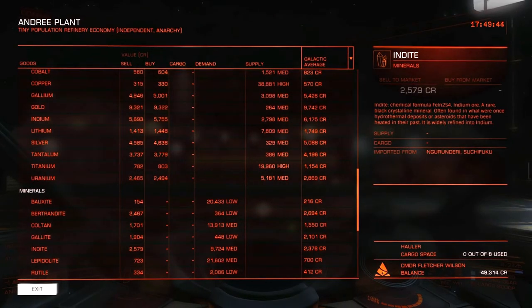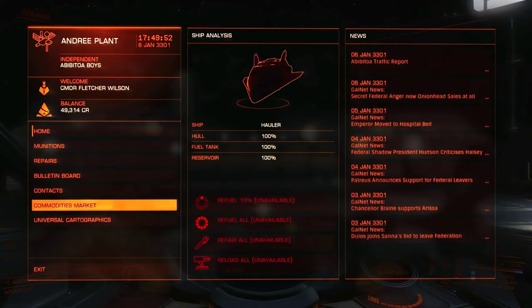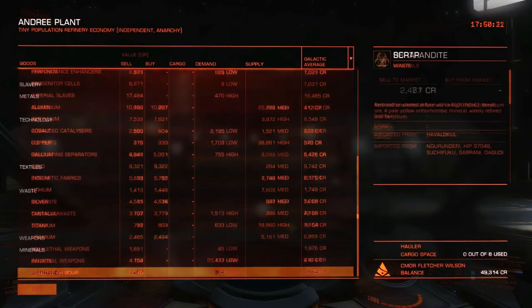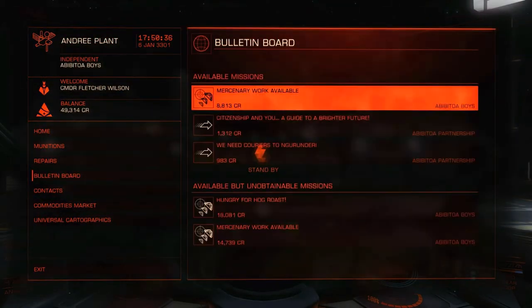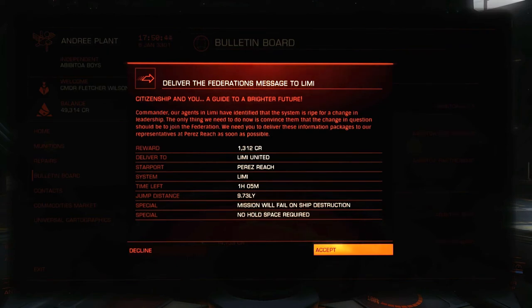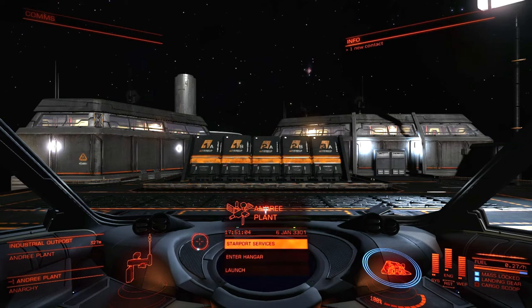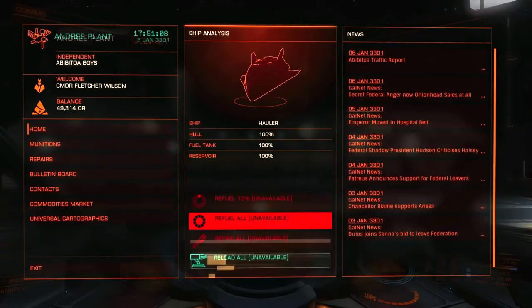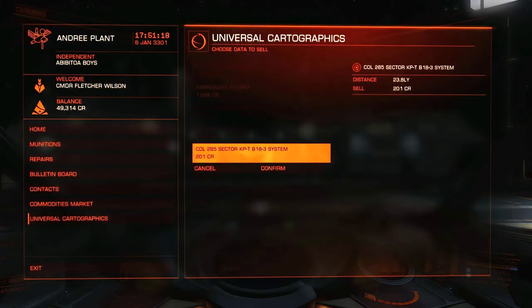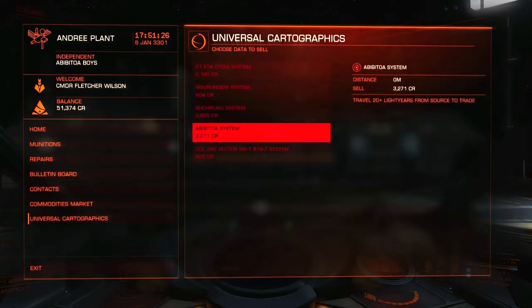It's a long way to go, especially the way I'm doing things. There's no shipyard here. This station doesn't export to many places. Checking the bulletin board — no, not mercenary work. Limi again — where is Limi anyway? No, Limi's way back, that would not be good. Maybe we can sell some cartographics — and we get to sell that system. Nice to see that the Abibitoa system is valuable.